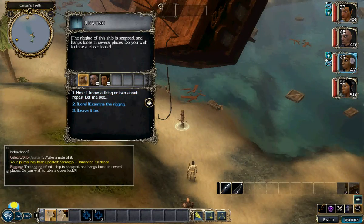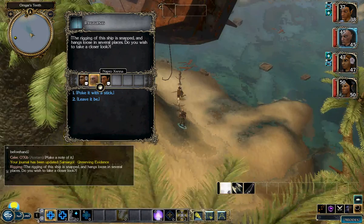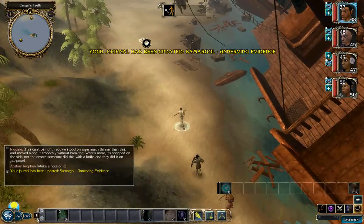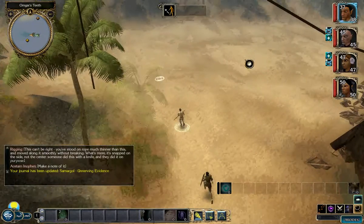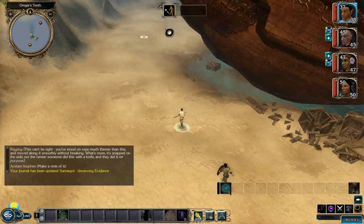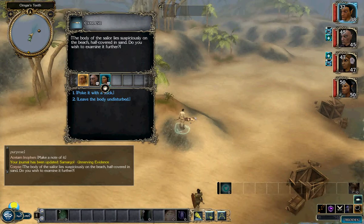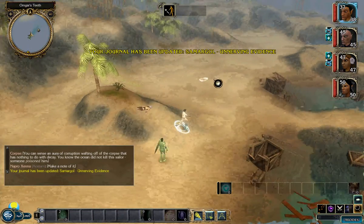The next clue is the rigging — it seems like bards know about ropes, and so do rogues apparently, or maybe it's just a function of lore skill. They have something in their skills or description that makes them capable of doing that. The last clue is this corpse, and for this you need either a cleric, a favored soul, or somebody with heal skill — all of which we have.